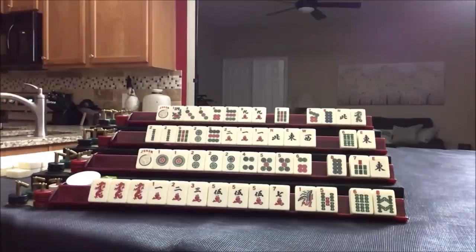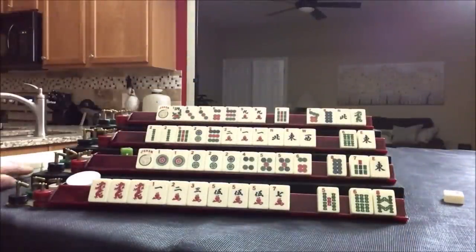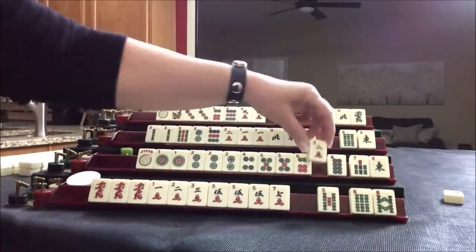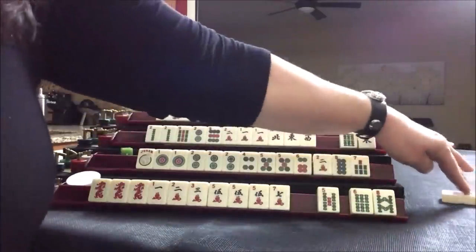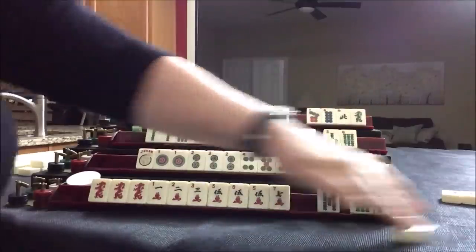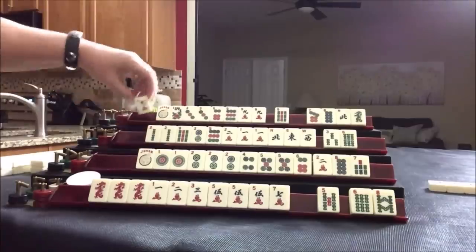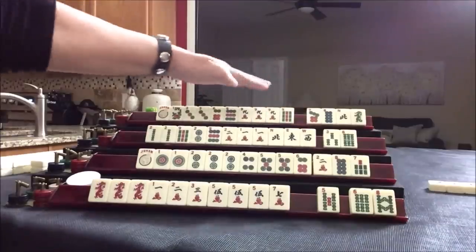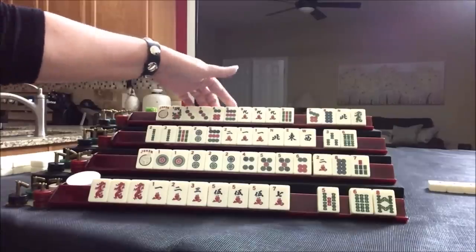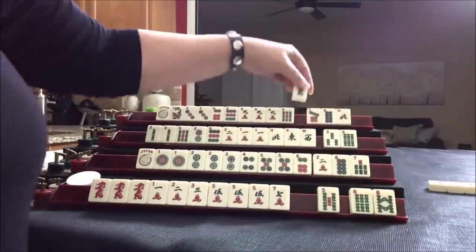We're going to get started by discarding one bam. This player is playing a year hand, but it's at the moment concealed. Two crack — let's get rid of the wind. Three bam — let's get rid of the wind. East. Nine crack — that's a keeper. Just gather everything for this category. There are two hands with dragons — one is knitted, but we have kind of the wrong arrangement here. I guess we could keep the dragon for a while. Let's get rid of the wind.